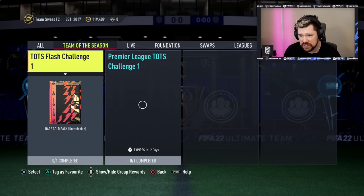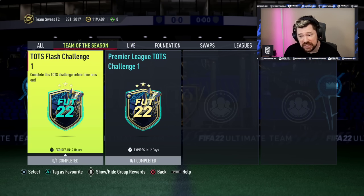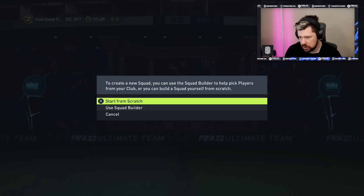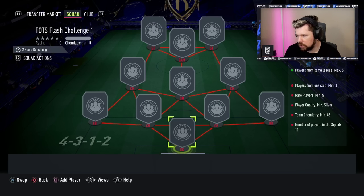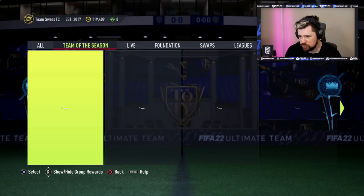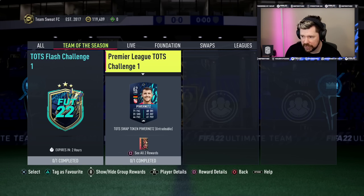They've given us a Team of the Season tab. Team of the Season Flash Challenge, two hours. Is that really a flash? An 85 chemistry squad, silver players, five rares, one club in three, same league max five for a rare gold pack untradeable. Bit boring, but hey, it's there.